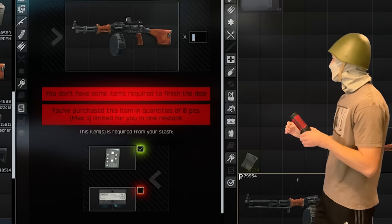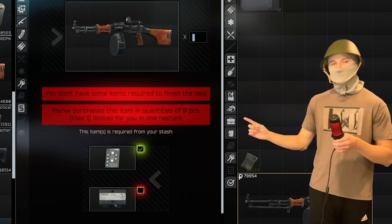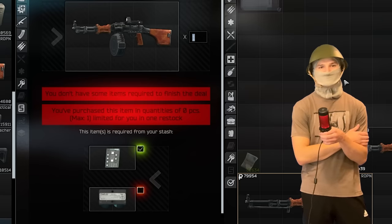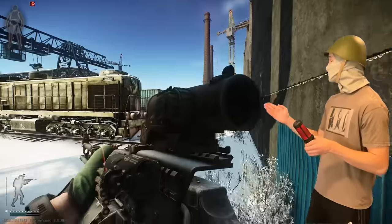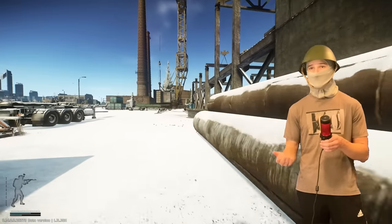But let's talk about the RPD-N. The RPD-N you buy from Mechanic loyalty level three for a barter — a cyclone battery and a military circuit board — for a grand total of 80,000 rubles. So this is actually cheaper than the standard RPD. When you attach a scope to the RPD, it becomes a versatile beast of a weapon.